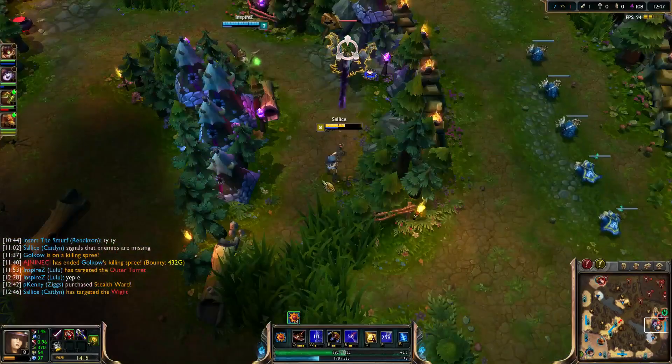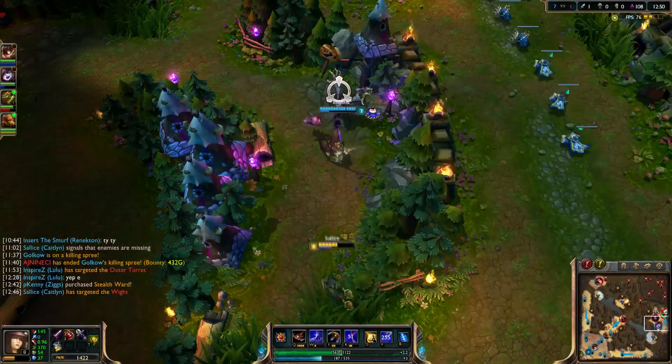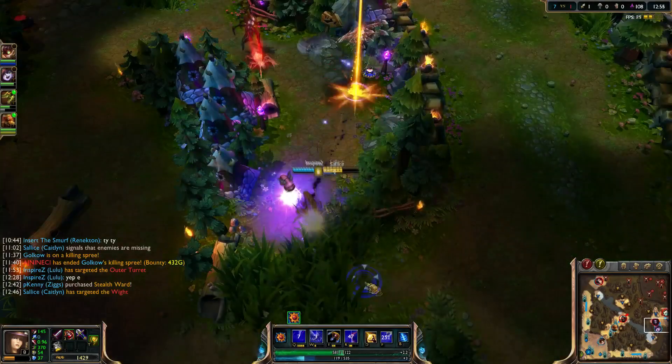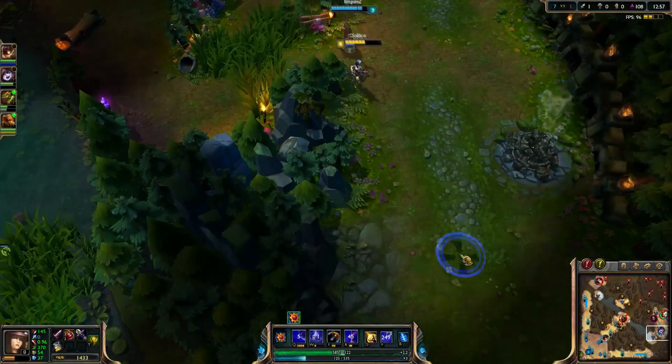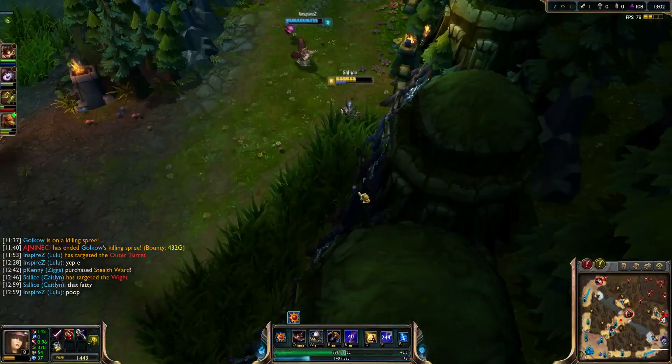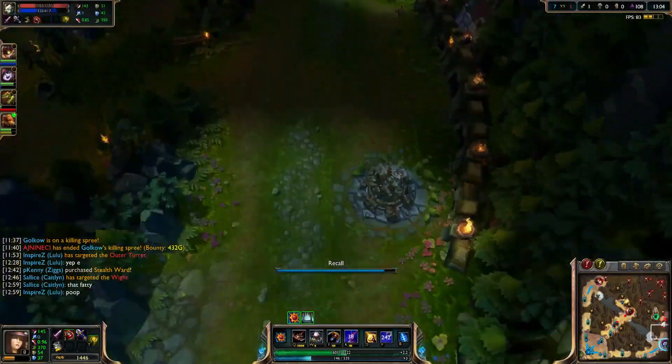Since the bot lane is pretty much secured, we're just going to farm as much as possible. Hopefully they don't get this — and they stole it, oh well. That jungler just took our farm. We could possibly make a play if Tristana stays here. I thought she'd stay — if she had, I think we definitely could have made a play. It's 2v1 and Tristana isn't too good at skirmishes at this point in the game.